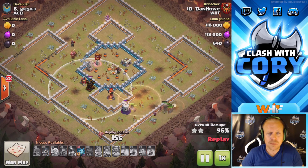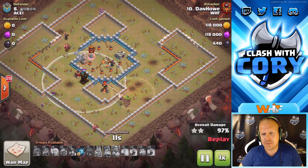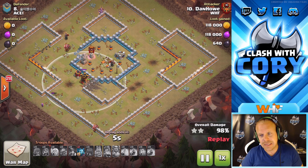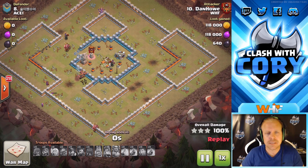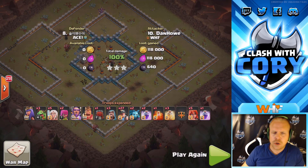With a few heals, those miners are going to be able to take care of the rest of this base no problem. He crushes this one super hard — tons of miners left up. He still has a couple wizards and a minion to help clean up any buildings the miners might miss. On miner attacks, miners sometimes leave a random building behind, so having a couple extra cleanup troops is definitely a good idea. Very nice queen walk miner attack by Dan.